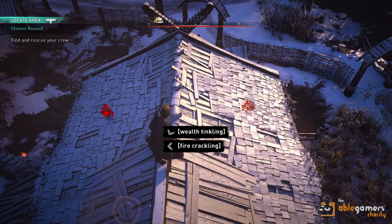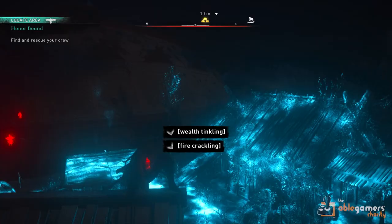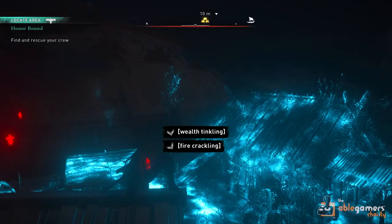The high-contrast visual presentation of Odinsight allows players to distinguish between key details and less crucial details within the game's world. Taking in distinguishing information like the location of enemies and the direction of quest objectives allows players to make informed decisions that impact the subsequent actions they take in order to progress in the game.